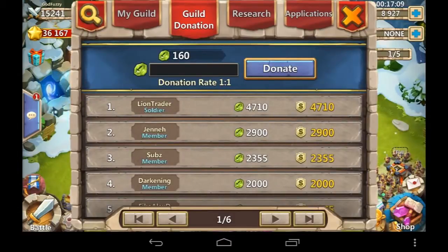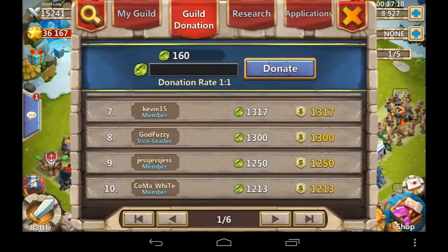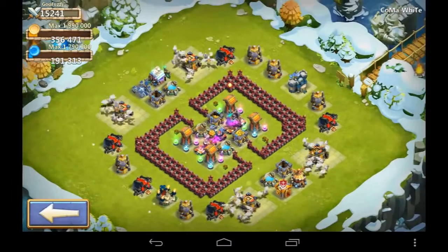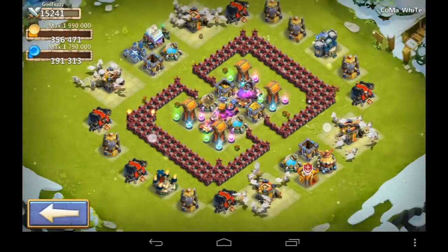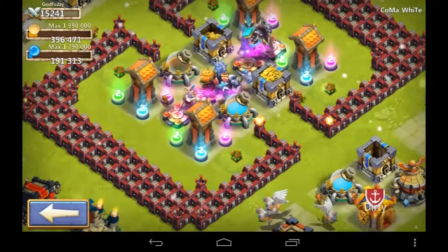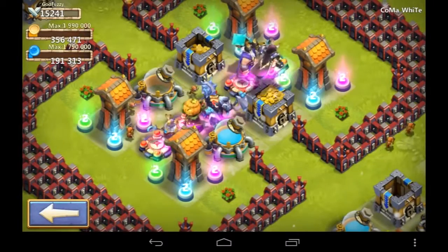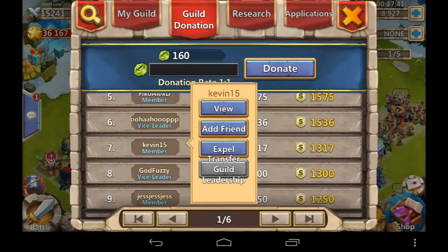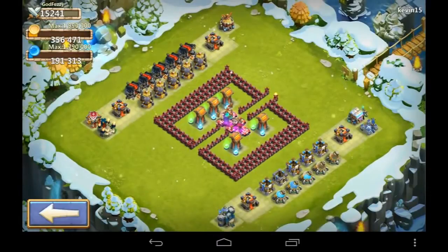You can see Lion Trader — Maid Soldier there — he's got over 3,000 shards. Easily got over 4,700. And Jenna Subzi, Featgill, Oohaha, Kevin, Koma White — new member there. Who's Koma White? He's rocking what looks like the Godfuzzy 2.1 base right there — that's a pretty good base. Kevin15 is number 7 on the shard donations list, running what looks like a Leary 93 standard — the Kikesa de Morta or whatever.